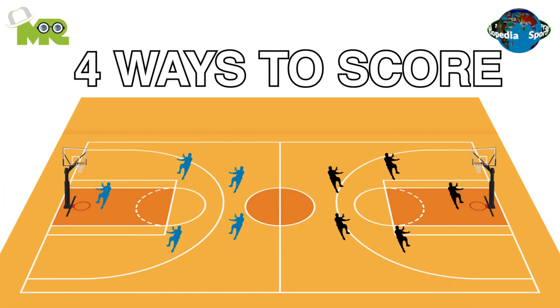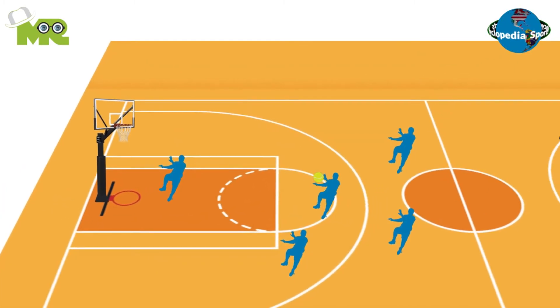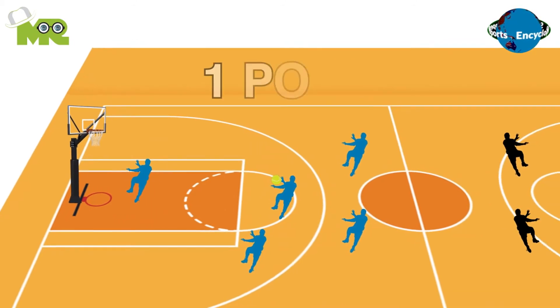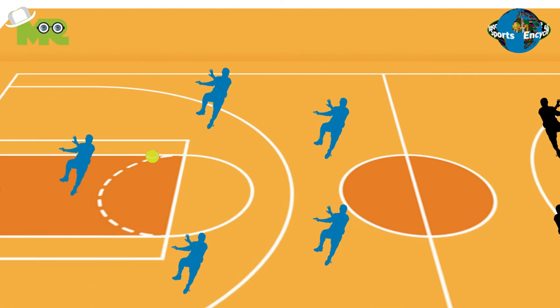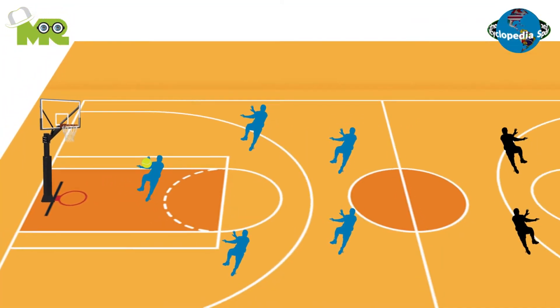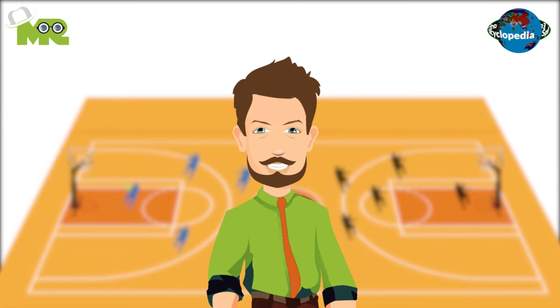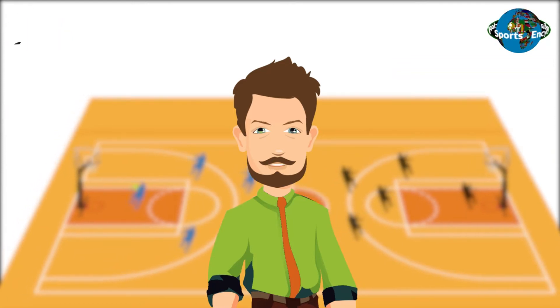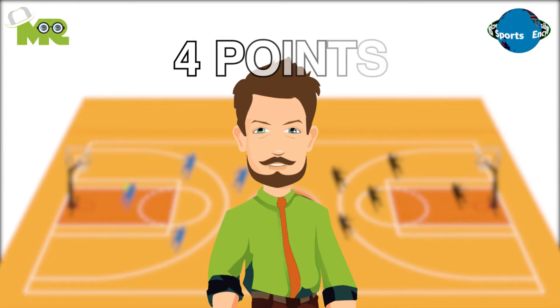There are around four ways players can score. If they throw the ball in front of the attacking line and someone catches it in the end zone, it results in one point. If a player kicks the ball in front of the attacking line and a person in the end zone catches it, it results in two points. If a player throws the ball against the bounce net in front of the attacking line and then catches or rebounds the ball in the end zone, it results in four points.